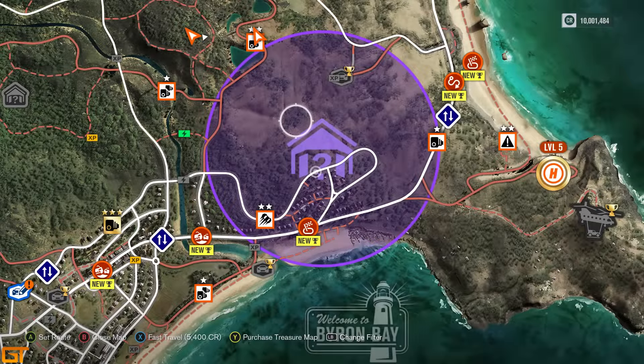Hello viewers, it's SuperGT here, welcome to the video. The Alpinestars car pack is now released at the start of November, and with that comes the 16th barn find. When you start the game up again you'll get the message fairly quickly.